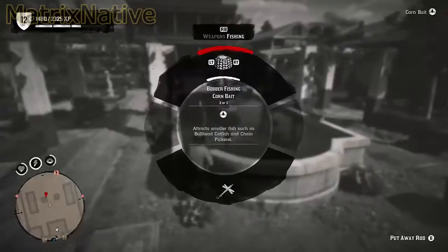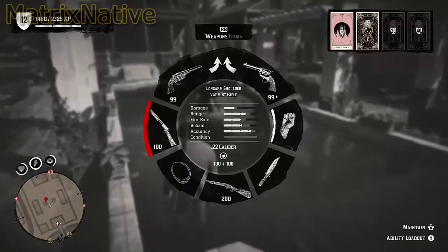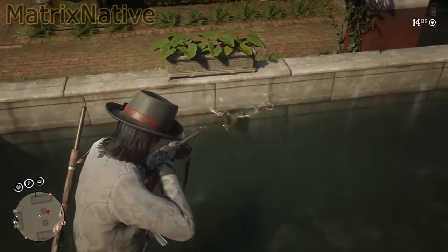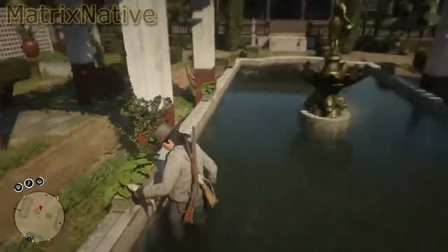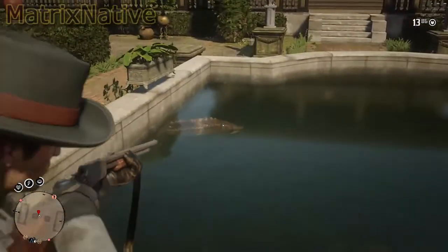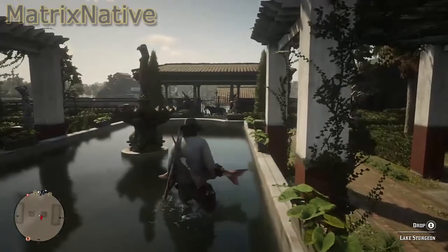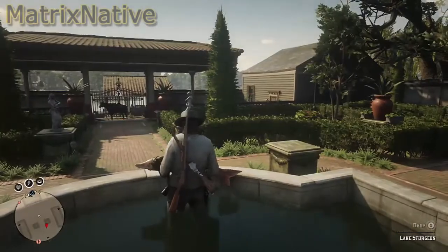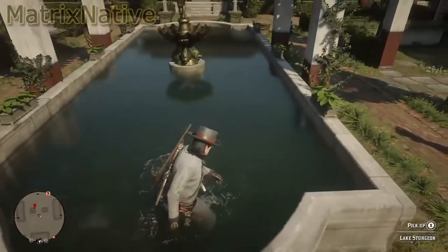Then put your rod away and see what you get. You'll want to use the varmint rifle because it keeps the fish in proper condition - it doesn't hurt the fish. We've got a smallmouth bass here; you do get some bigger fish and bigger species. You also get sturgeons - lake sturgeons. The problem is getting them out of the pond can be tricky, but you sort of drop them - I'll show you when the time comes.